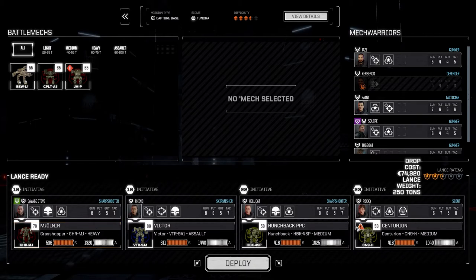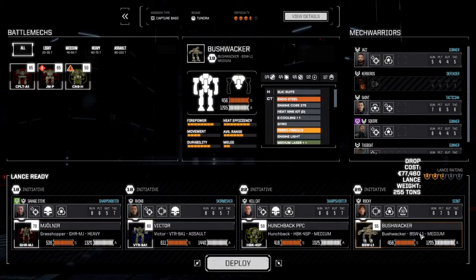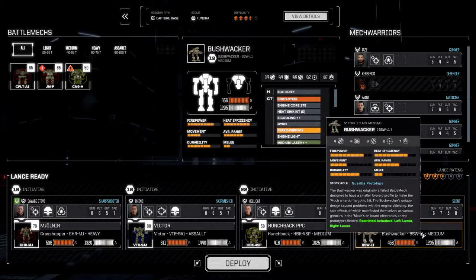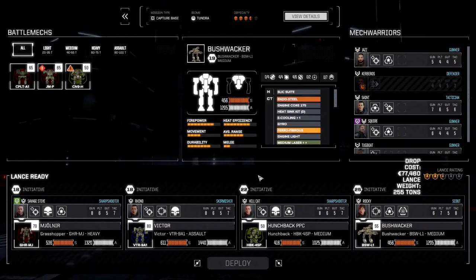Running the same lance as before — pulling the Centurion out and putting the Bushwhacker in. Rocky stays in with sensor lock on the Bushwhacker, which has that slick suite in the head giving her a bonus to sensors and sight. We'll use her mainly as a scout and sensor locker. Then we use the Victor, Hunchback, and Mjolnir to target and blast enemies from range. Let's deploy this sucker.